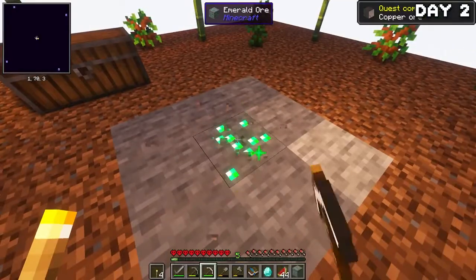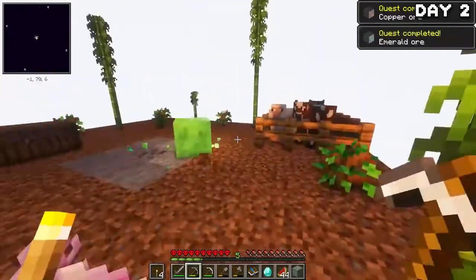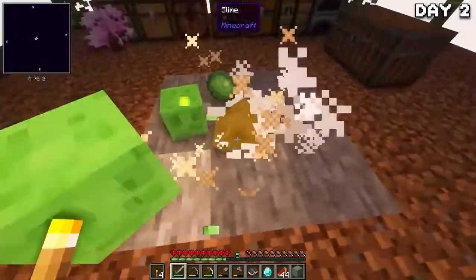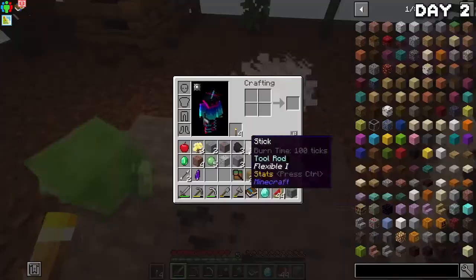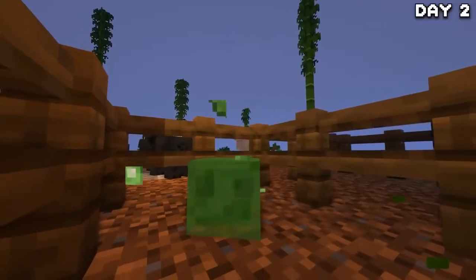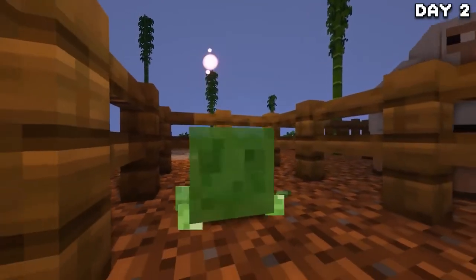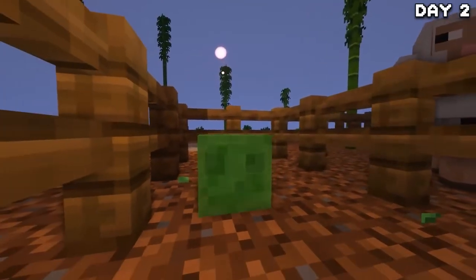After mining peacefully for a little while, a slime decided to spawn. So I broke him down into his smallest form, boofed three of them, and kept one as a pet because I just love slimes — just look at him, he's so cute. If you don't like slimes, we've got a problem. I'll name him later, but for now it's night again, so that means it's time to make a shield and go on a mining session.